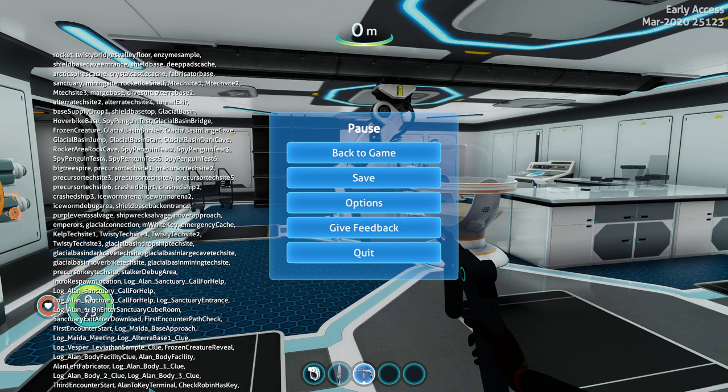There's also Allen to key terminal and check Robin has key. Some interesting ones here — not sure what they all do.